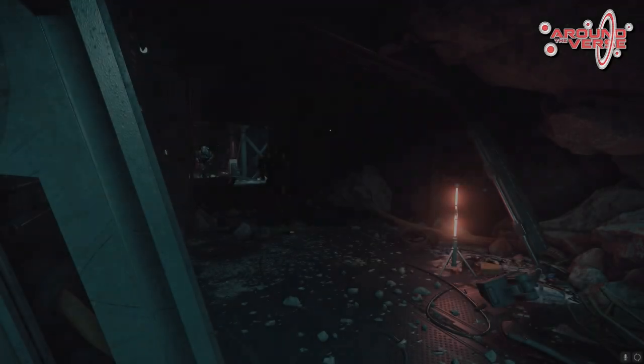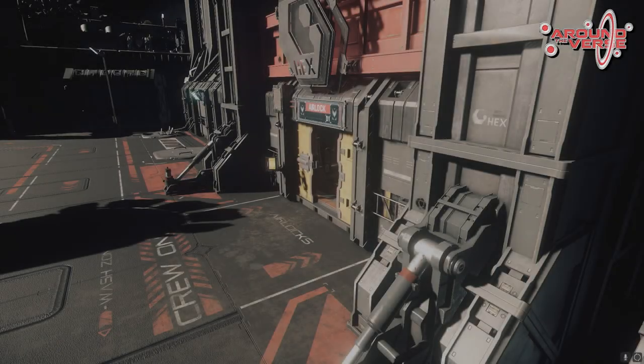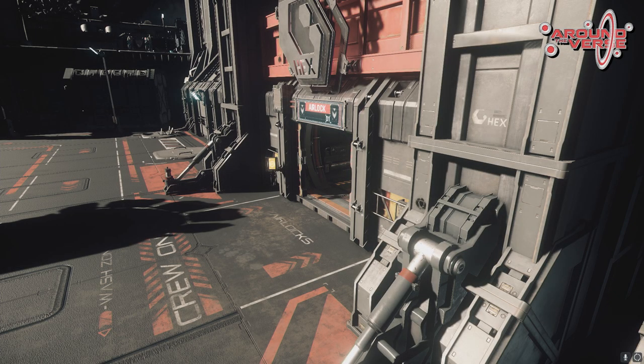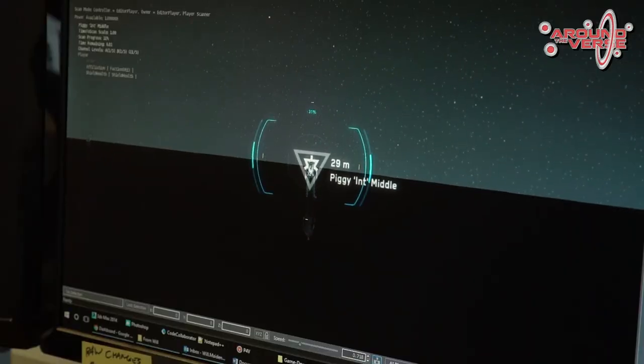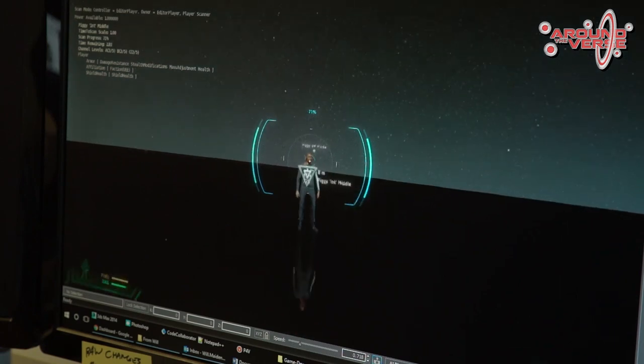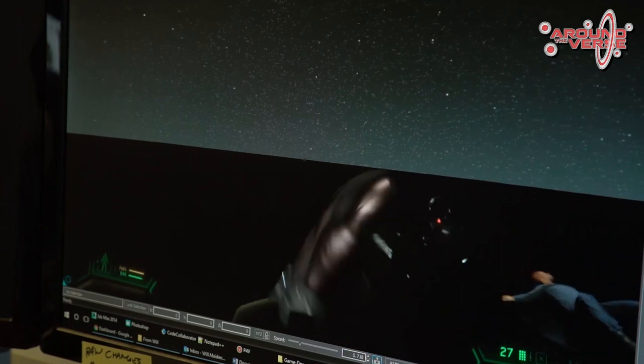If there are guys walking around a corridor or firing weapons, they'll be making sound and that'll feed into the radar signal system, which means we can use the same radar on a player as on a ship. It's basically the same code under the hood. Fundamentally, the ship and player radars are the same — because it's all systematic, and player characters and NPCs all have items on them in the same way that ships do.